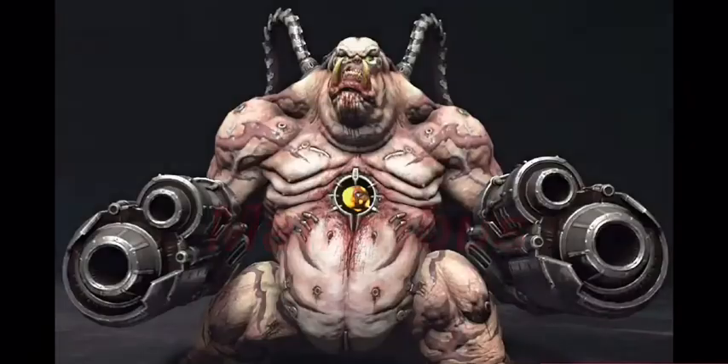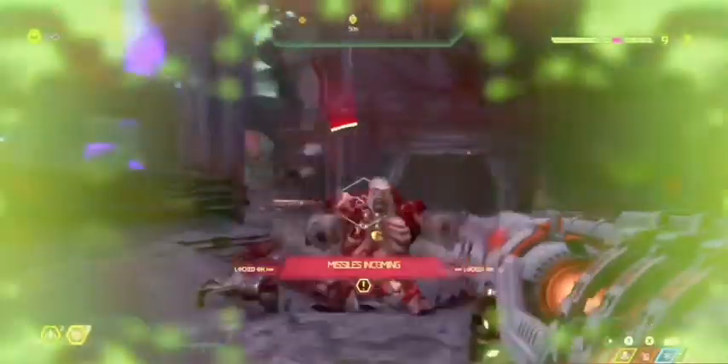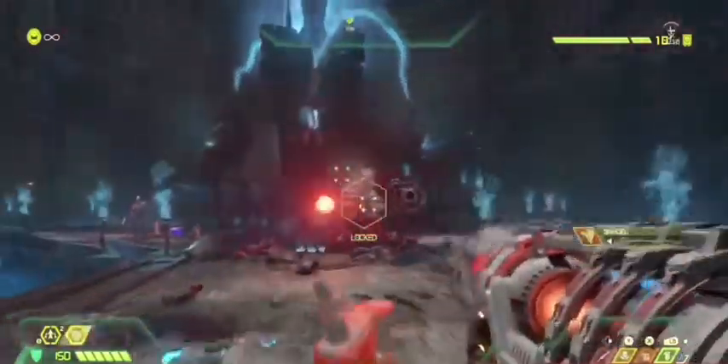Speaking of Cyber Mancubi, meet the regular Mancubus. First, you want to take out those flamethrowers with the sticky grenades as fast as possible. Then, after you finish taking out the hands with the sticky grenades, switch over to your lock-on burst — that'll take him out in an instant. See? Not so tough, huh?